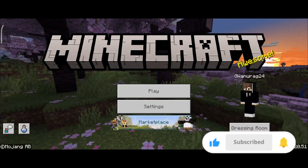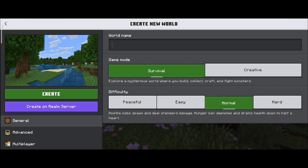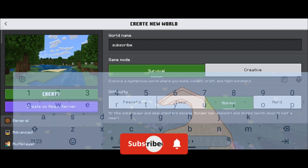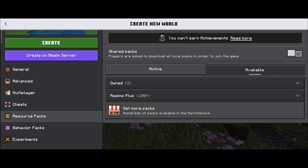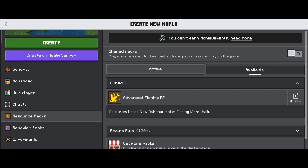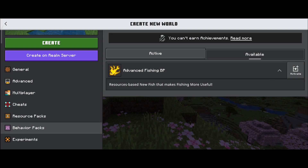I have already downloaded it, so let's activate it now. You have to come to Create a New World. So I have a new world called Subscribe. Subscribe and set the bell notifications. Go down to the Behavior Pack, then go to the Resource Pack, scroll down, and activate the Advanced Fishing mod. Then check the Behavior Pack and activate that one too. It was activated.